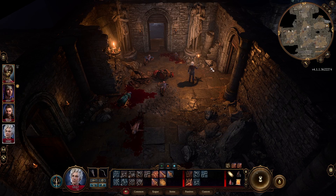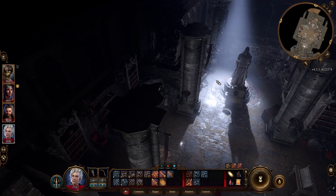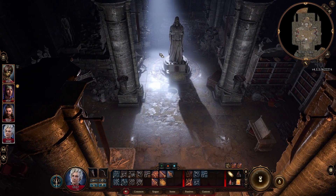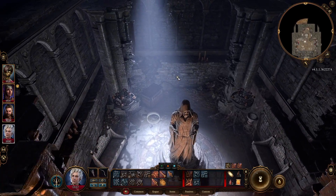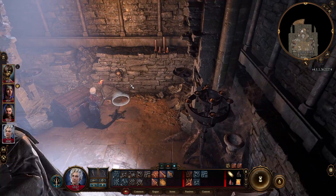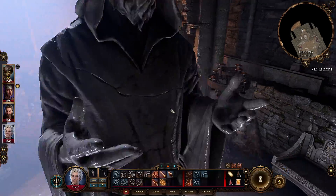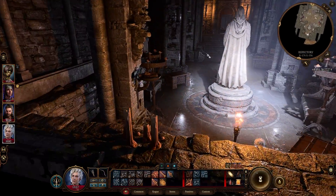This door you cannot open at the start — there's no chance you can lockpick it. What you need to do is come over here, and here you will find another lever that you can use. It's on a skeleton, and if you click it, it will open that door. Then you go back.